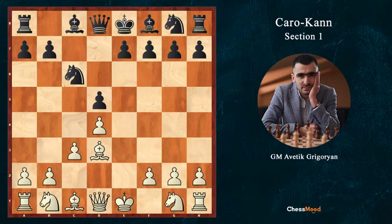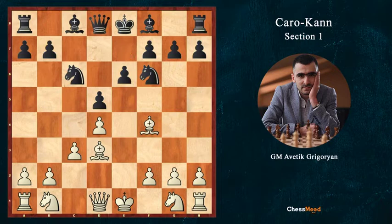So here after c3, Nf6 we play the Bf4 move. In this section we're going to look at the e6 move, which leaves Black's bishop on c8 very passive. If Black wants to play e6, this is the best way — not immediately. Now we will see why.